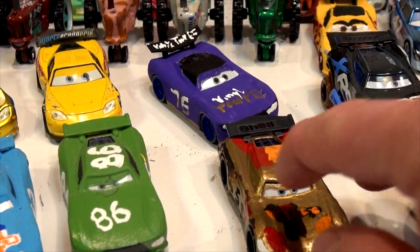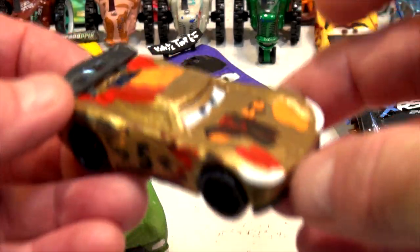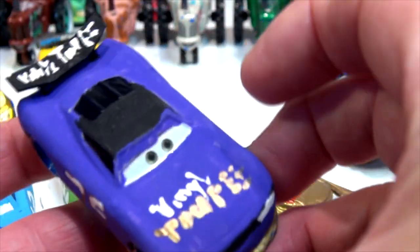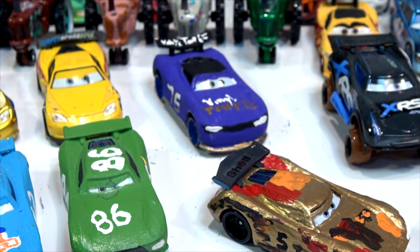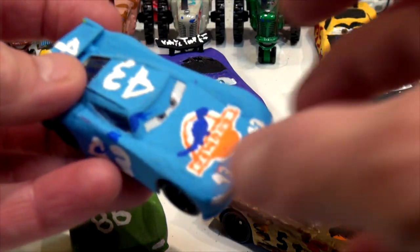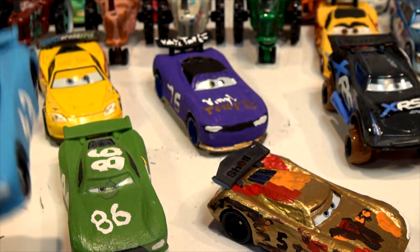Hi everybody, welcome back. I always ask for comments in the videos and somebody sent me nice comments about this next-gen Miguel Camino — looks pretty good. Somebody also commented on my beautiful final toupee car that is actually made from Jay the trainer car. Somebody suggested I make Jackson Storm in Dinoco blue — I already did that. There is Jackson Storm as the king in Dinoco blue, number 43, a custom car made from another old Jackson Storm.